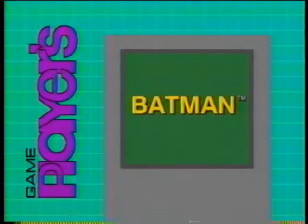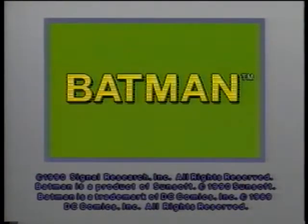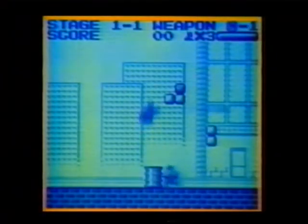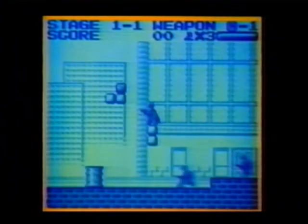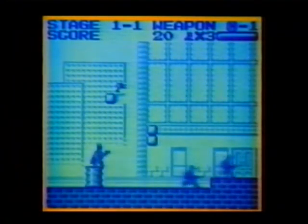You'll discover new hints, tips, and secrets for Batman. This game player strategy tape is full of hints, tips, and playing strategies. In Batman, blast the darker blocks to uncover special weapons and other items you need. Here at the beginning, you'll find a gun.